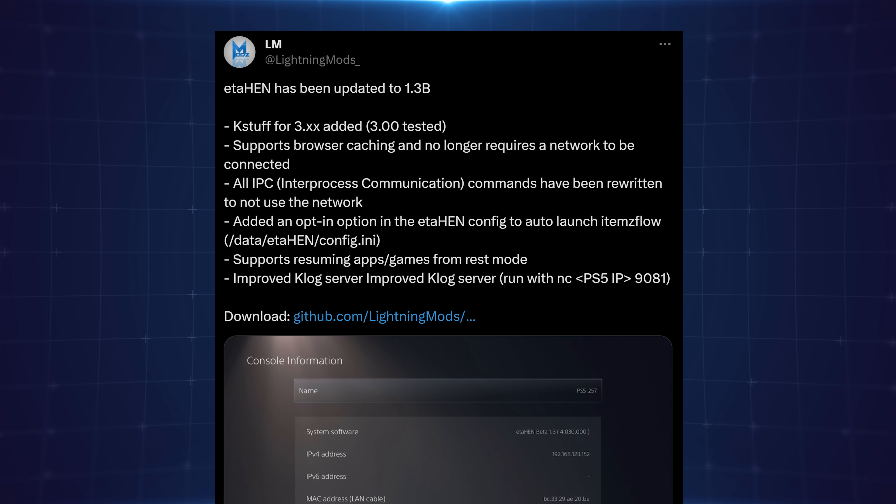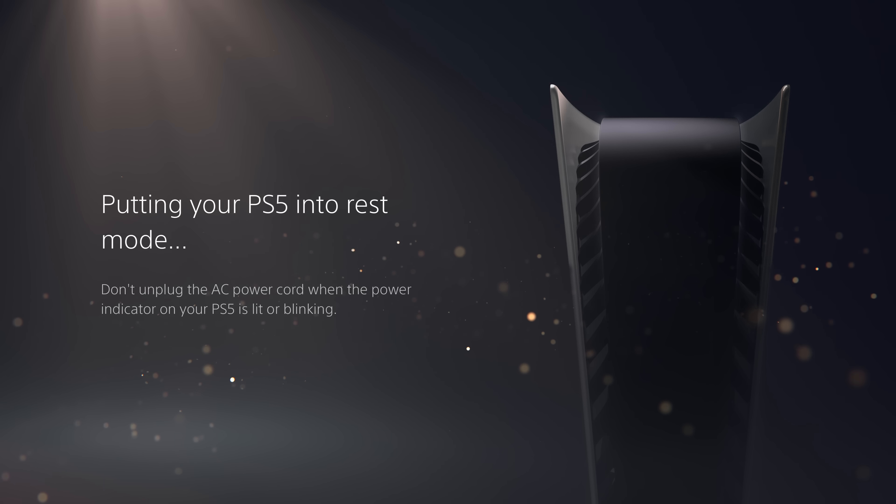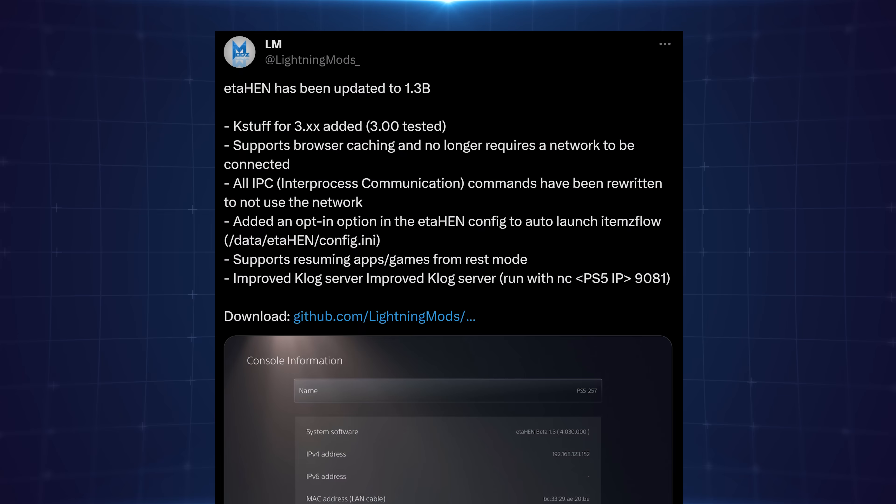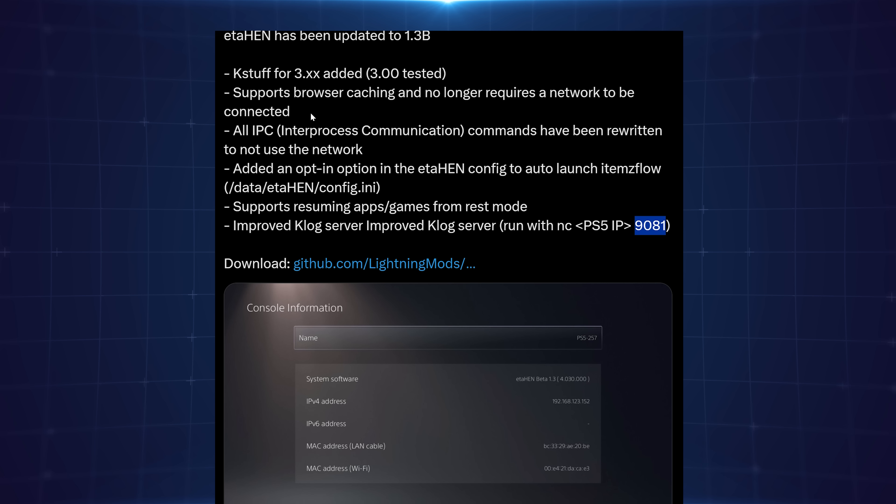Support has also been added for resuming apps and games from rest mode, which wasn't working previously. You can now put your console into rest mode and recover from it with ETA Hen still working and your games resuming. Additionally, the Klog server has been improved — you can run it with Netcat using the PS5's IP and port 9081, or use Putty with Telnet on port 9081 to get the kernel debug log.